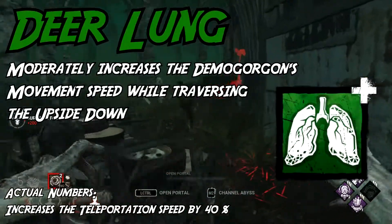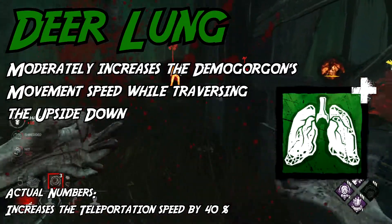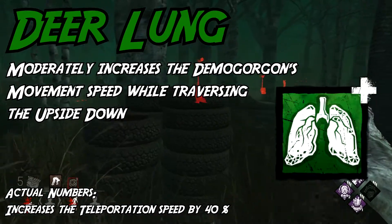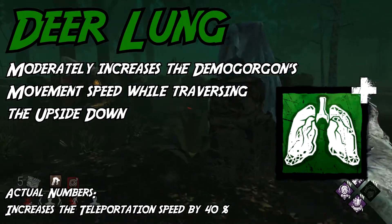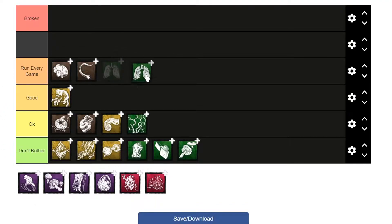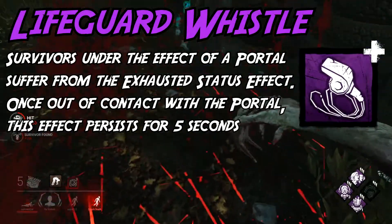Oh thank god, finally a good one. Deerlung is the older brother to Rotten Green Tripe and is super strong. This add-on takes the numbers of the yellow one and puts them on steroids, increasing your traveling speed through the upside down by 40%. This is huge for making big plays and preventing key objectives from being finished by survivors. This one is awesome. Run every game if you prefer it over Rattail.